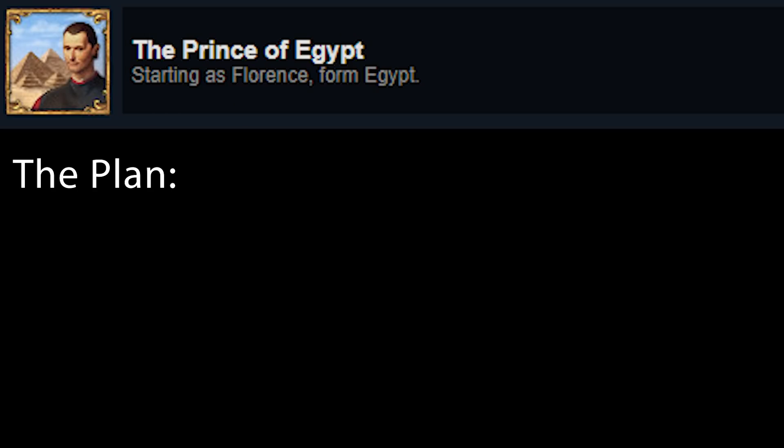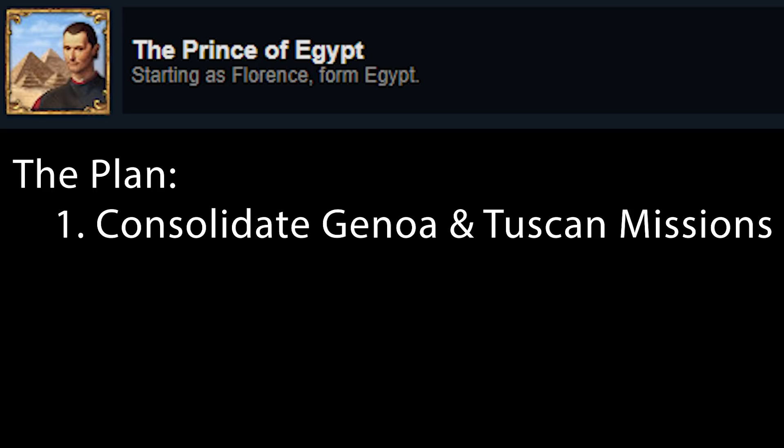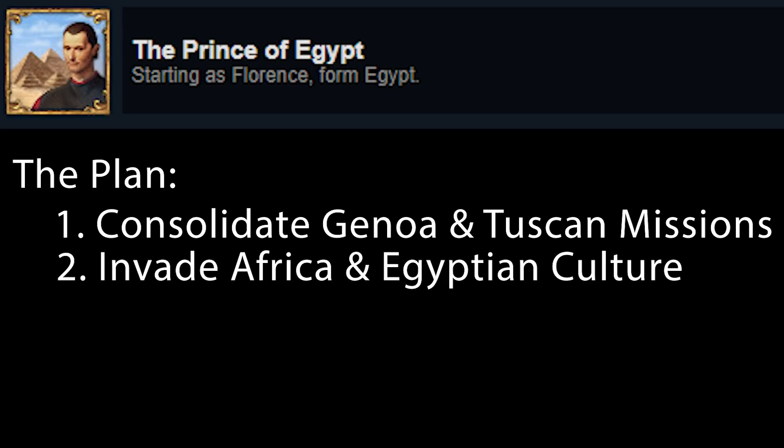Let's quickly go over the plan for this run. Part 1: we will be consolidating our power in the Genoa trade node and completing the Tuscan mission tree. This will give us a bunch of permanent claims over northern Italy, which will let us get a huge power base and let the money flow to help us conquer the rest of the land we need for this achievement. Part 2 is to invade Africa — we need to declare war on the Mamluks, take Cairo, and a few other provinces to get Egyptian primary culture, which we'll need to flip to in order to form Egypt.